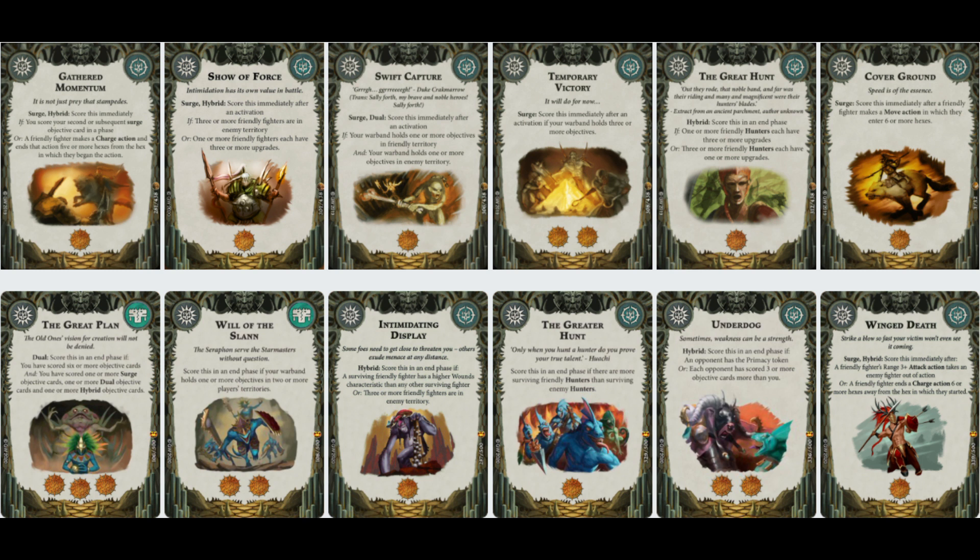Swift Capture: score this immediately after activation if your Warband holds one or more objectives in friendly territory and one or more objectives in enemy territory. It's a dual card, which is going to be quite important. It should be quite easy for me to score because of the numbers game, how quick I am, and a few tricks up my sleeve.